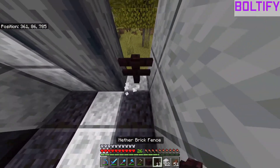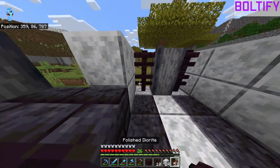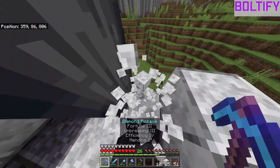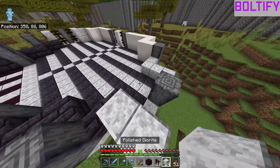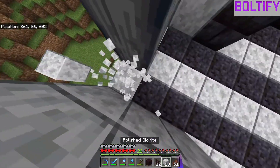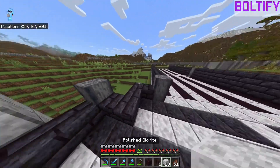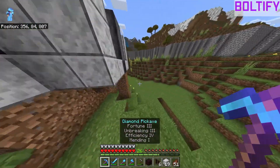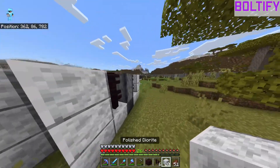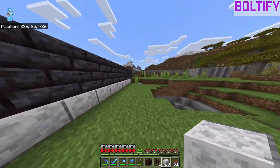I could go ahead and put in some nether brick fences on these walls, which does actually look pretty good, so I might keep it like that. It just makes this whole building look a bit better. I do also have to go mine blackstone from the nether, but I don't really want to go into the nether on camera, just because I don't really like going into the nether. I feel like it's one of the worst places to record because the lighting in it's bad.